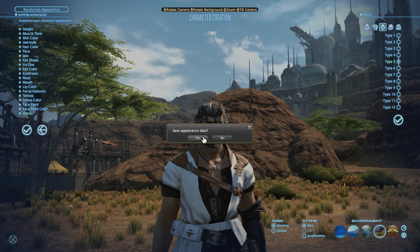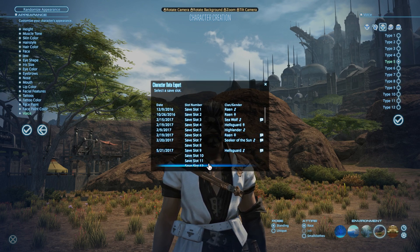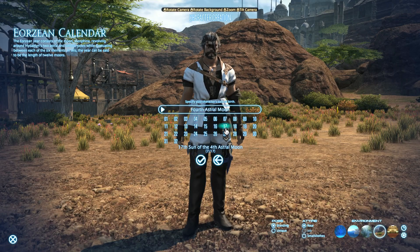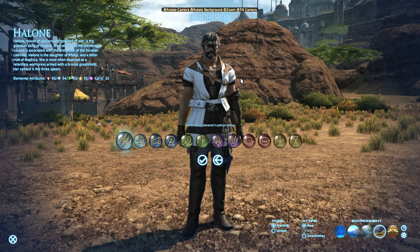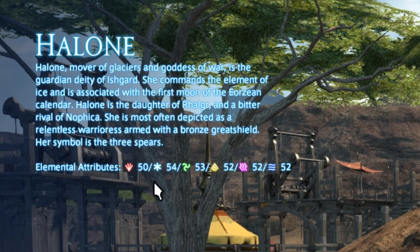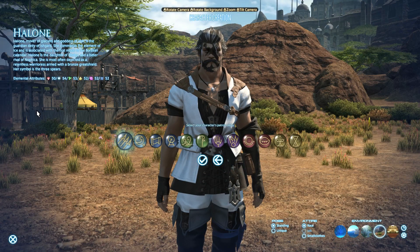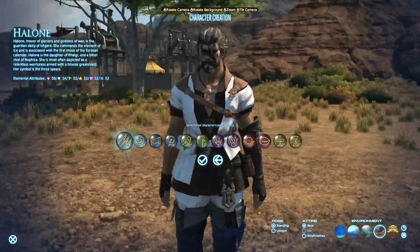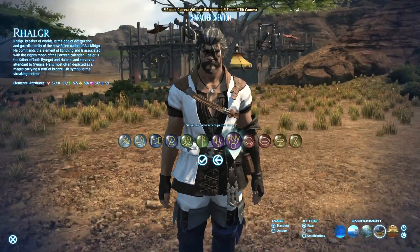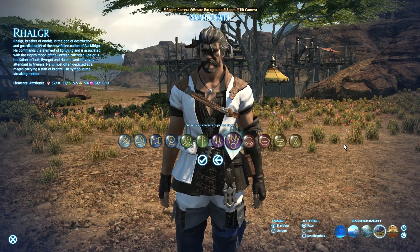Let's go ahead and confirm it. You can save appearance data here if you want to apply it to other characters or save it for the future. Then you can set up the Eorzean calendar — this is just flavor text for when your character was born and does not affect any part of your character. Then you have the deity selection — different deities come with certain elemental attributes, but like the racial stats, these are practically null and void. This is mostly here for flavor and lore roleplay purposes. Think of them as zodiac signs.